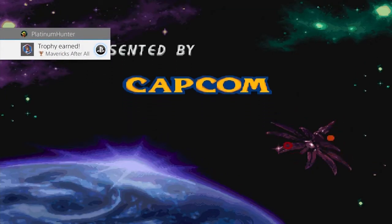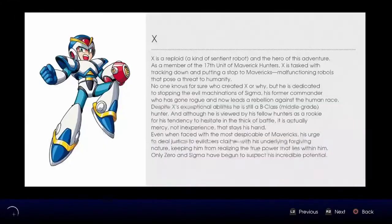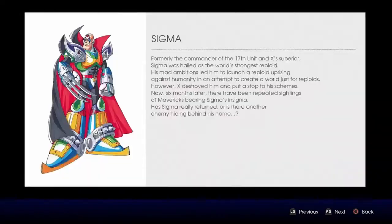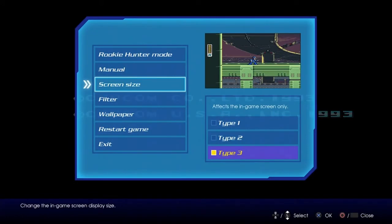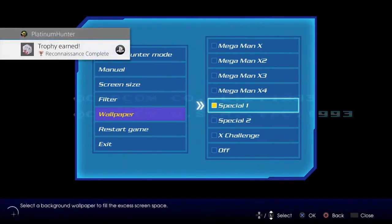Beating the game earns the 'Mavericks After All' trophy for completing the story as Zero. Now let's talk about the Mega Man X Legacy Collection exclusive trophies: simply viewing 10 different photos and then setting the special wallpaper will reward you with the 'Reconnaissance Complete' trophy.